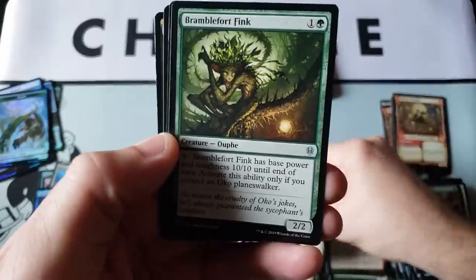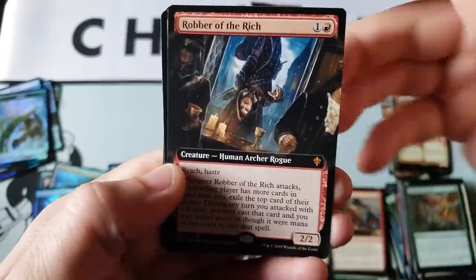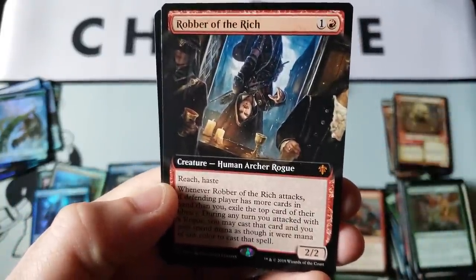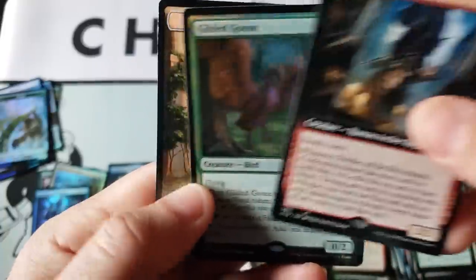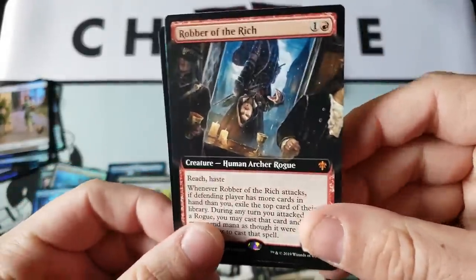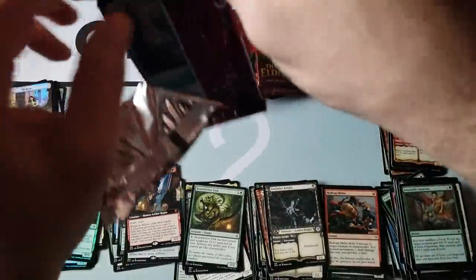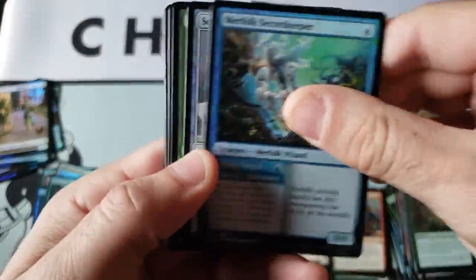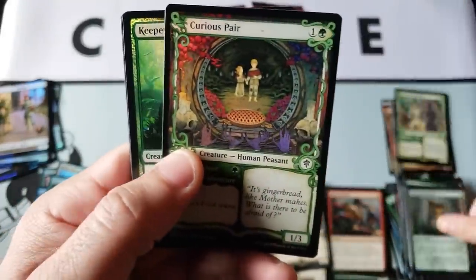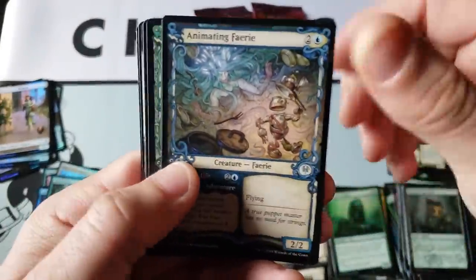Alright, Merchant Curious, uncommon Bramblefort Fink — oh, that is nice! Robber of the Rich, wow — you may be going for the full monty on that bad boy. And Gilded Goose, same — kind of inverse. So we've got extended art mythic and a foil rare Gilded Goose. That was a very nice pack! Maybe the second half of this box is gonna pick up some big steam — sometimes half the box is nothing and the other half is just loaded.